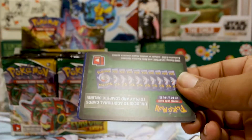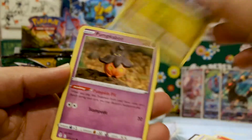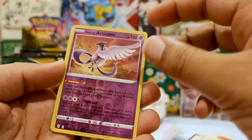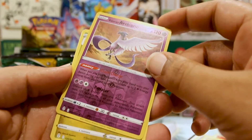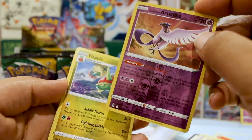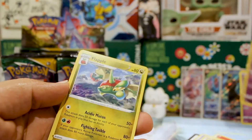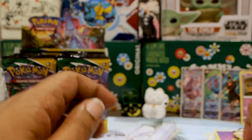Back to our regularly scheduled programming — a Litleo, Joltik, Duraludon, a Pumpkaboo. This is gonna be really good coming up soon. An Articuno reverse — that's super dope. I want to put this into my Shadow Rider Calyrex deck. When you play it from your hand to your bench, you can attach up to two energy from your discard pile to this Pokemon, which is rather broken — it's not once per turn. You can basically boost up your Calyrex V's damage output with that.